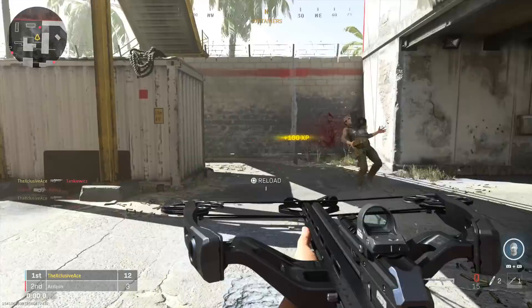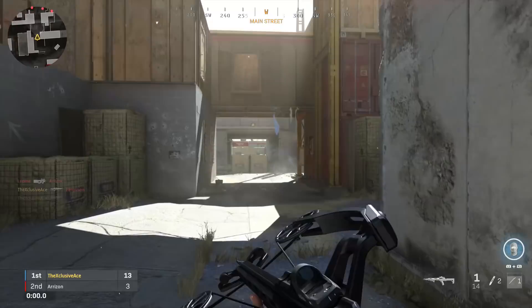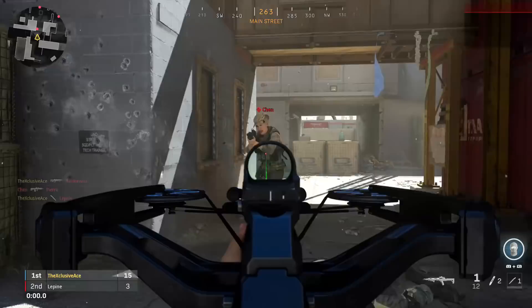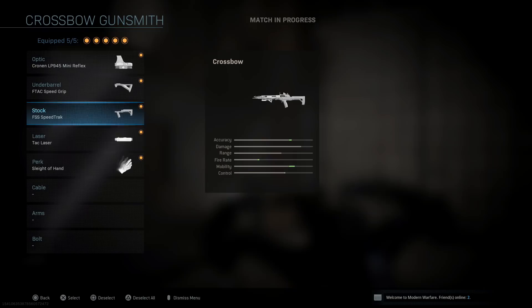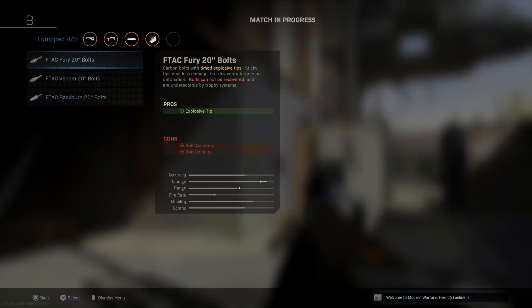For some tips to get the crossbow fastest, you want to play game modes where you can blast through games quickly. Stay away from things like domination or headquarters, which tend to last longer, whereas team deathmatch or kill confirmed go much faster. Shoot the Ship is back — the playlist rotating through Shipment and Shoot House — and playing team deathmatch or kill confirmed on Shipment will go by very, very fast. That's probably your best bet.